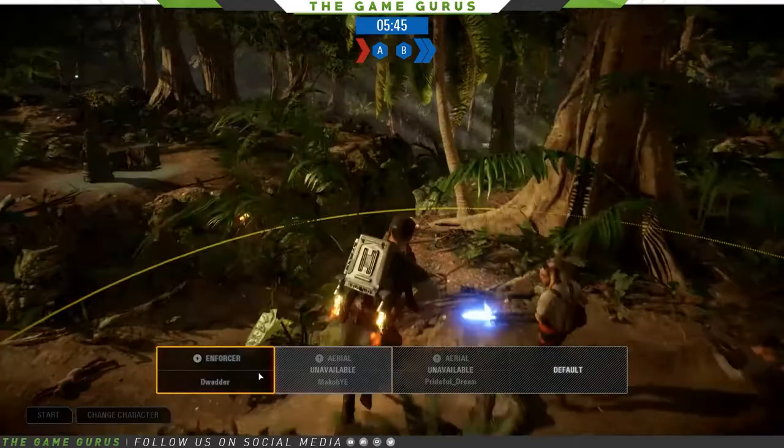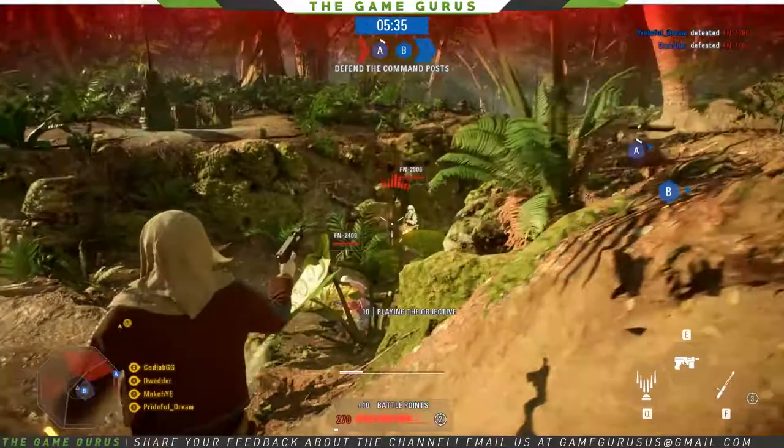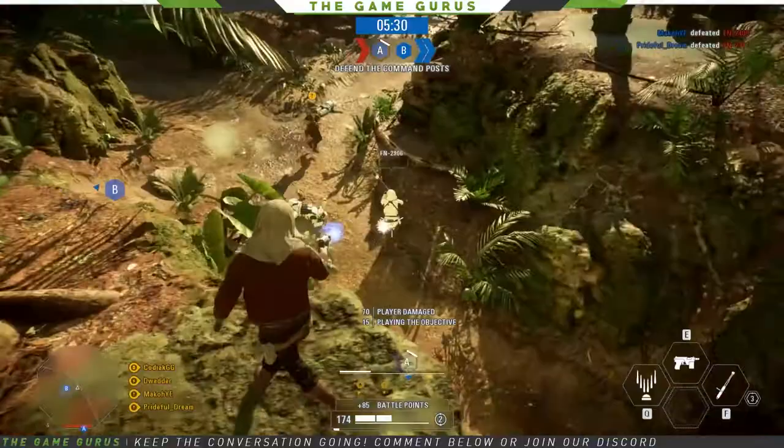We're going to check out the Kafex Spy since we got the points. He's a really fun class — think of him as a step down from Han Solo. He's got a really strong semi-automatic blaster, and one of his abilities turns it into an automatic blaster for a very brief amount of time, but it does a ton of damage.